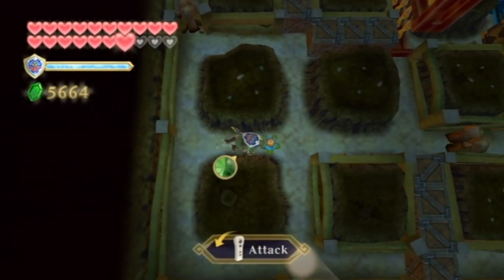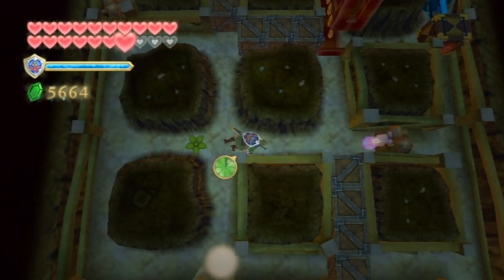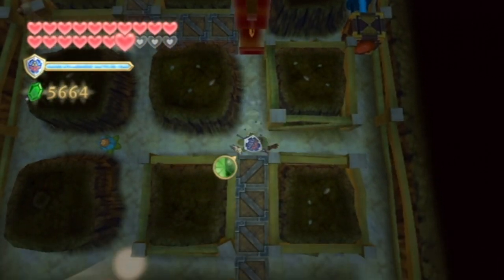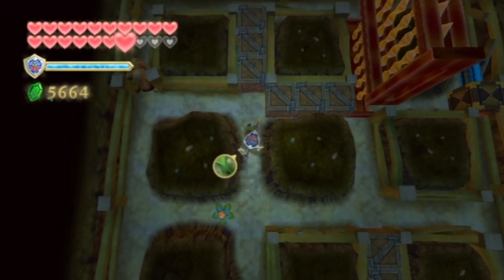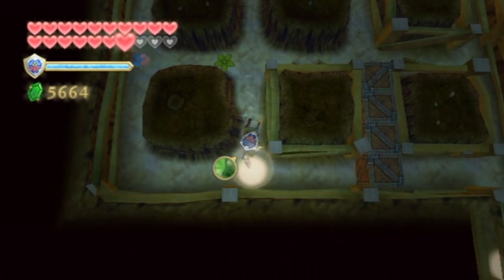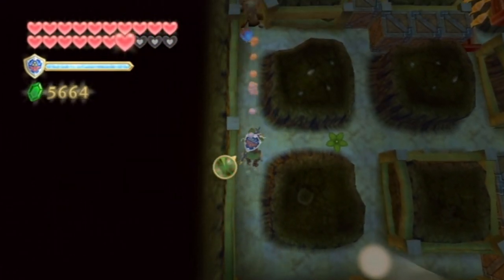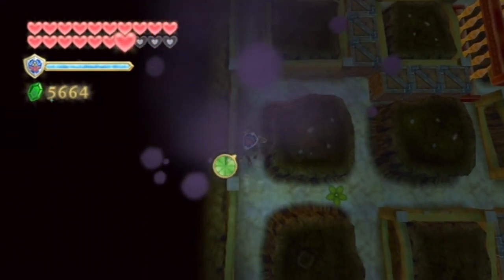If I hit this bomb it will blow that up — I need to hit it again like that. Come on, blow faster. Thank you. How do I get up there though? Wait — I see another rock thing I have to blow up, so I need to get around quickly before the bomb explodes, hit it, and then boom — there we go! It's gonna open that up and then we can get across. That is perfect.